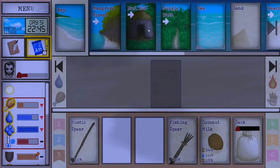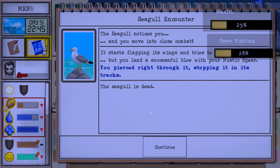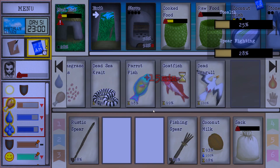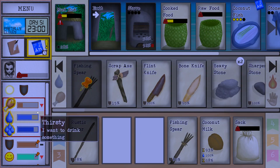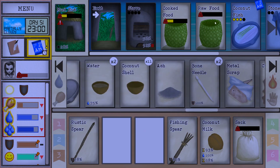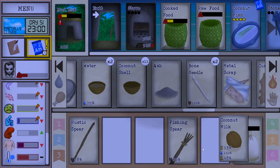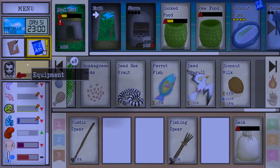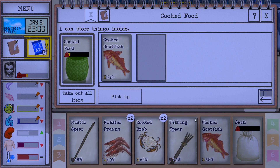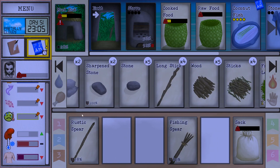Food's definitely a problem. I'm going to use the rustic spear here — that will help a lot. Now we can make some coconut fishes. We also have the thing. I need some snake grass also, and I think I'll lay down some traps. Comfort and stress is not a problem just yet, so I think I'll prioritize setting down traps. What does it require to set down a snare trap? I think it's going to be sticks and fiber cords.